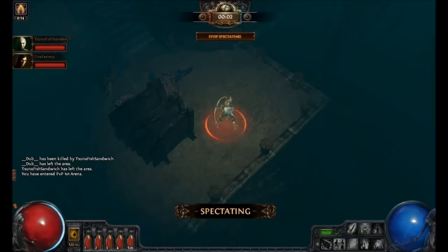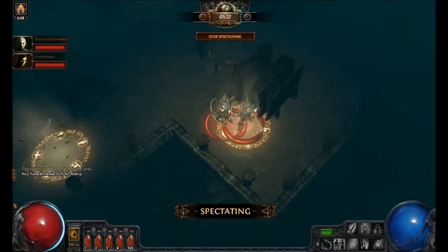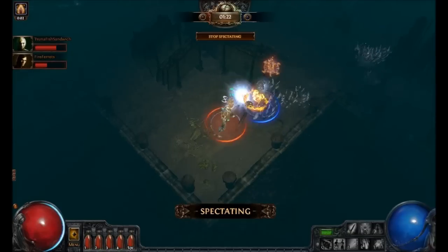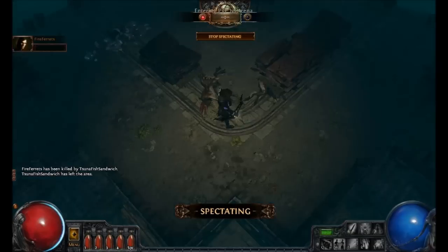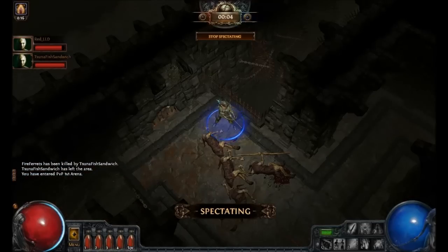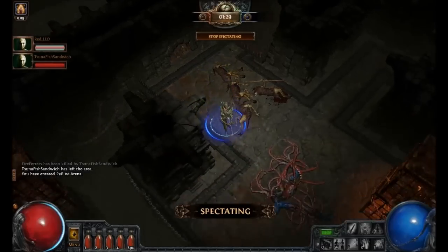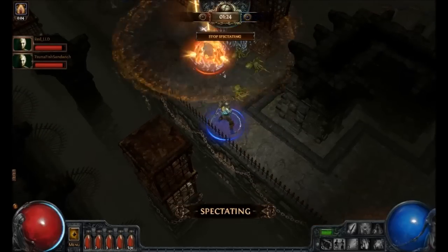Fire Ferrets — I don't know who this guy is. I think he's using Hatred. Two-handed build — oh, he's got to get out of there. Red LD. This could be a melee Ranger or maybe a Puncture. Sounds like it's going to be melee. This might be trouble for him.